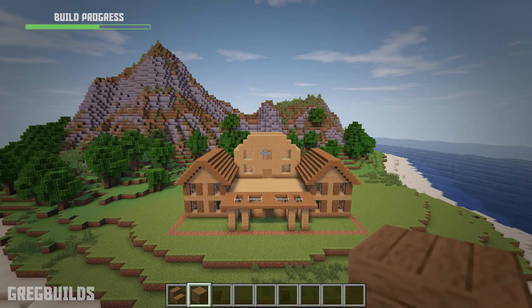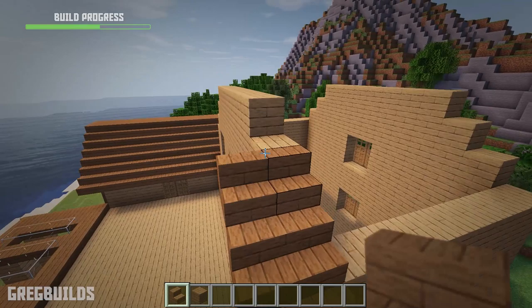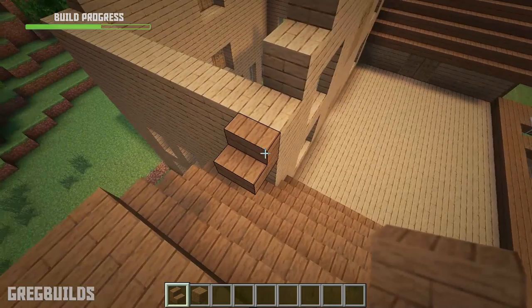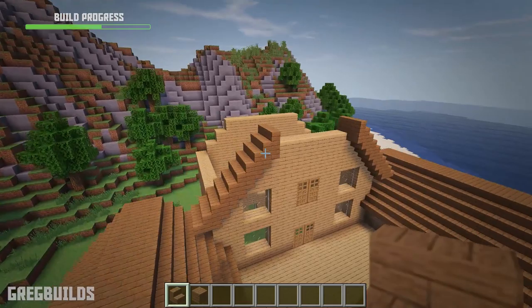Then once completed, we can work on the larger roof section. Up here we can add in 5 rows of stairs, and just like the other roofs we can add in upside down stairs as well. Then let's extend the roof for both sides. Now once completed we can fill in the center with spruce planks, and that will close off the top of the roof.